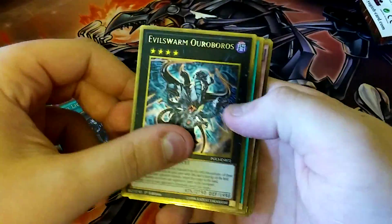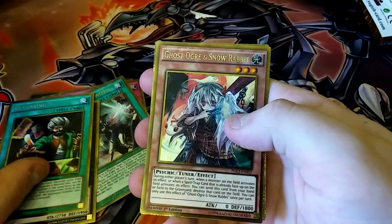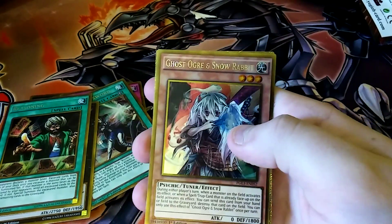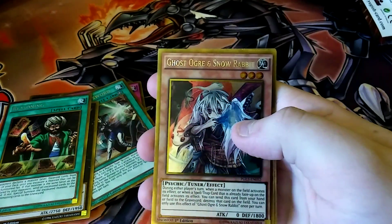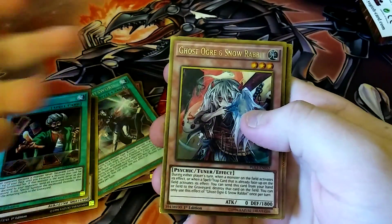We have an Evil Sworn Ouroboros. Reasoning — that's first Reasoning. Ghost Ogre and Shadow Rabbit. A $15 card out of this too. I have totally made my money back and I'm not even at the last pack.